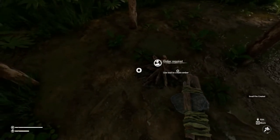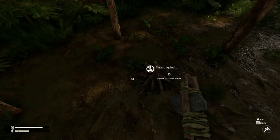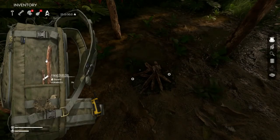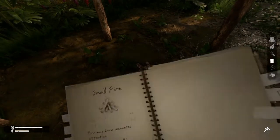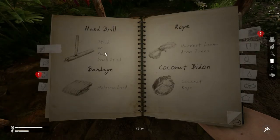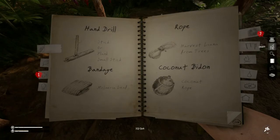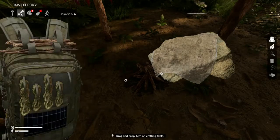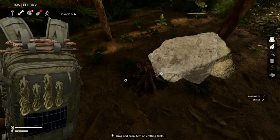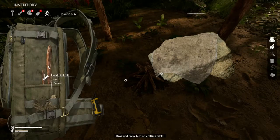Now you'll see two circles and it says 'ember required.' To get our ember started, open up your inventory, go to your fire tab, and you'll need a hand drill. If you haven't already built one, that's one of the things that comes with your notebook right away — you just need a stick and a small stick together. You can craft those on your crafting menu. Then right-click on the fire, you'll see it says 'expand' — right mouse button — you're going to right-click and use.